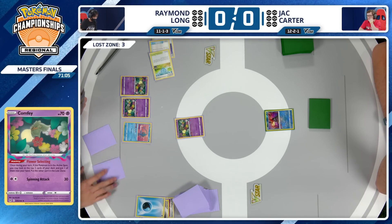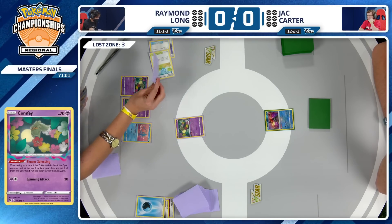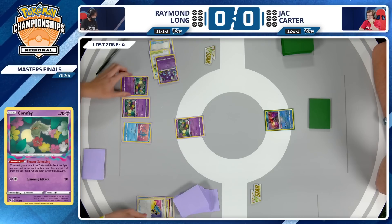I have actually Surfed in the mirror match before. Kyogre's got 130 hit points — pretty annoying to KO. And Surf KOs basically everything else in your opponent's deck. That is very true. I would be interested to see that.